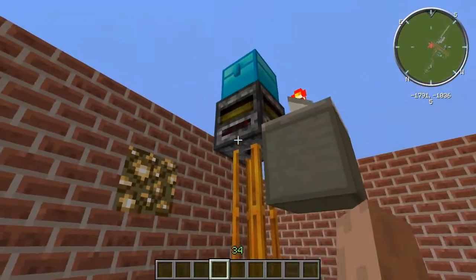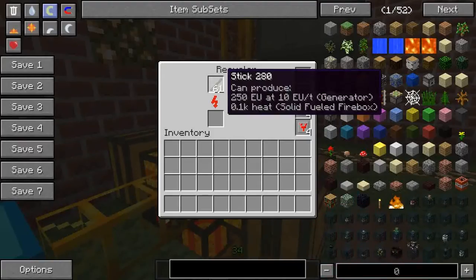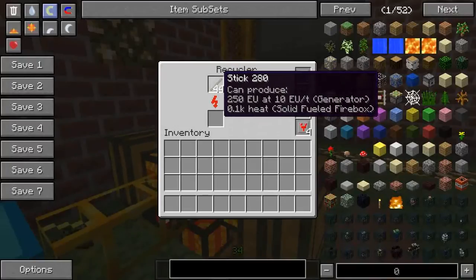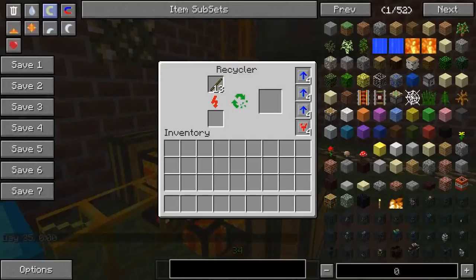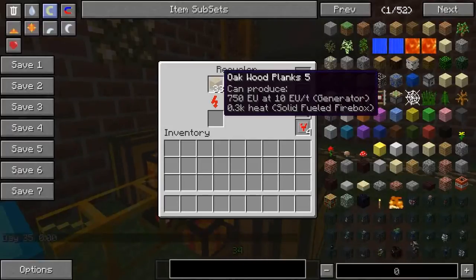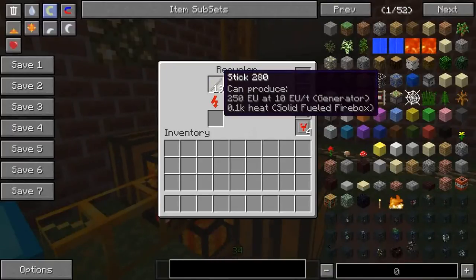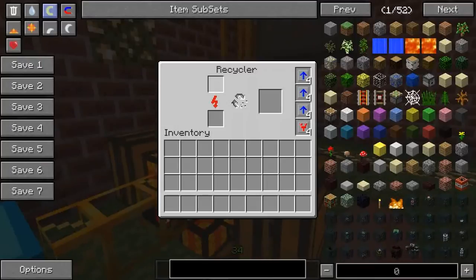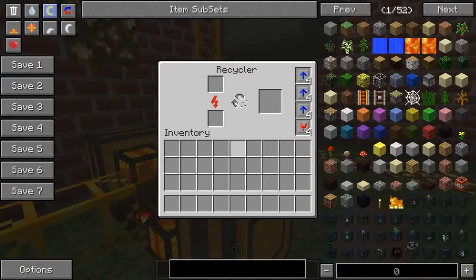The same story goes for sticks as well. Sticks are another item you can chuck in your recycler — the recycler will happily do its operation and make them disappear. So if you really want to disappear items you don't want, the recycler is a good option. But be warned: sticks, and as far as I know tiny piles of pretty much anything — whether it be a tiny pile of tin, tiny pile of wood pulp, tiny pile of gold dust or diamond dust — anything like that you chuck into the recycler will not produce scrap. That is a very important thing to know.